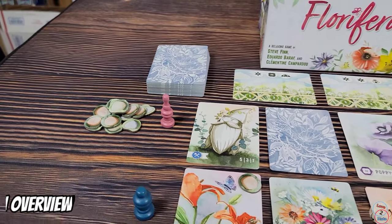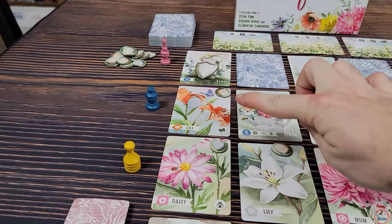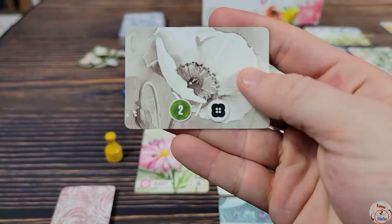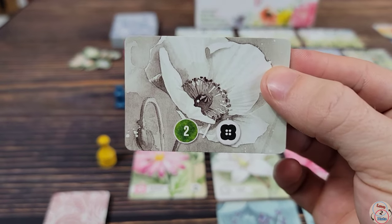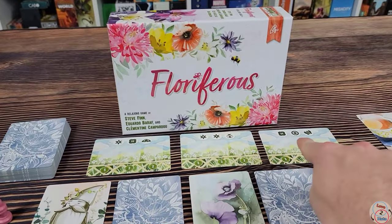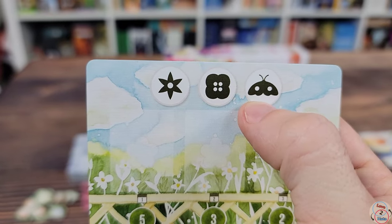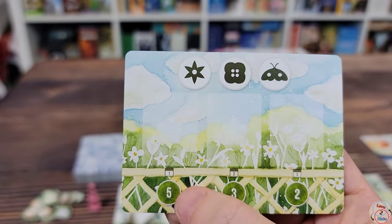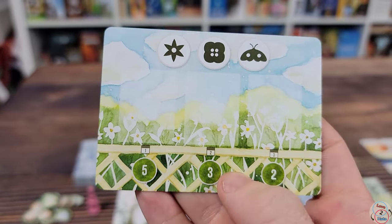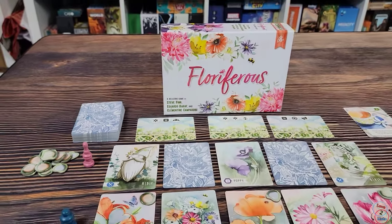Pink is the start player and has a choice — they can take any card from the first column. There are regular sized cards, which are the top three cards, and then smaller miniature cards that are your scoring objectives — this is how you're going to get the bulk of your points. There are also objective cards you're trying to accomplish. You need to have a specific arrangement of icons in the cards you've drafted. Complete it by the end of round one and you get five points; round two gets three points; round three gets two points. All players can try to achieve that.